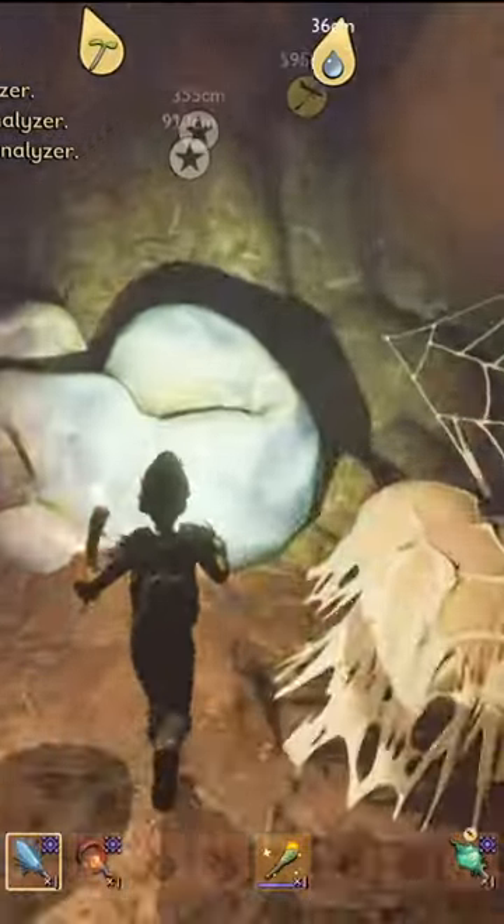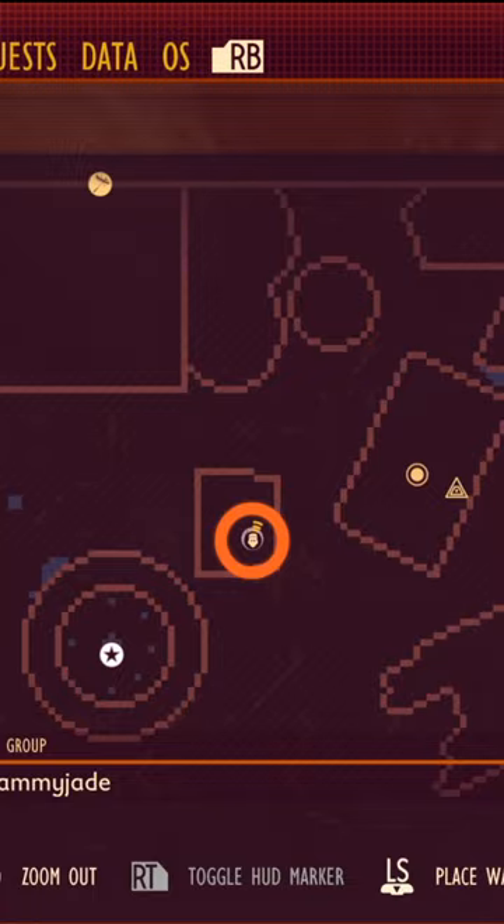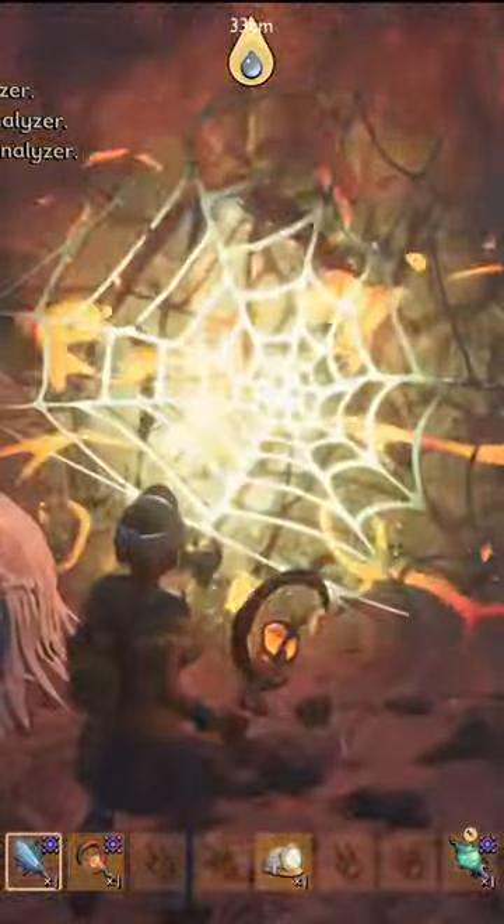You'll find a tier 3 upgrade rock here as well as a milk molar as you go on the way out. Head to the toolbox and get yourself more of the poison spider, hopefully by defeating it and a tier 2 rock.